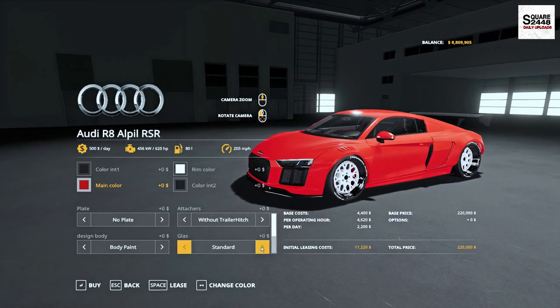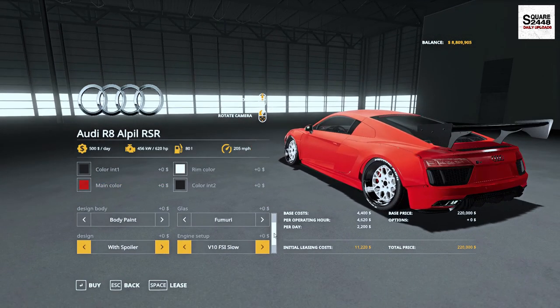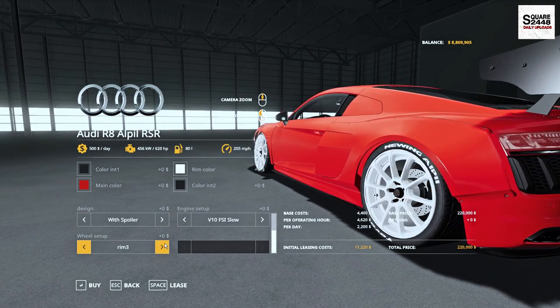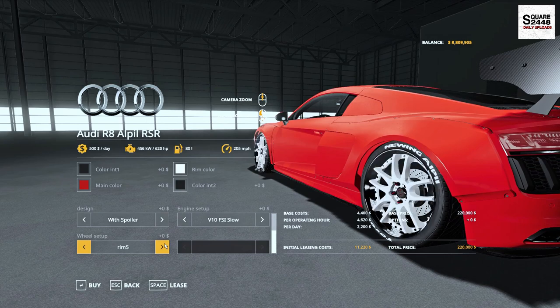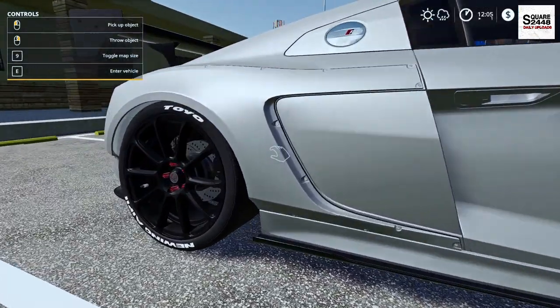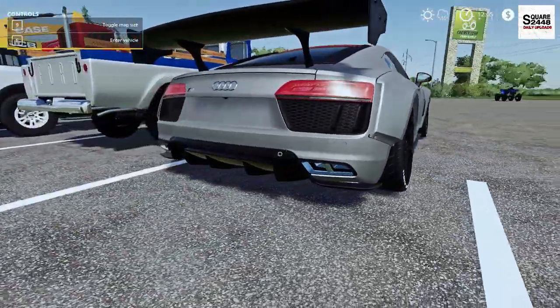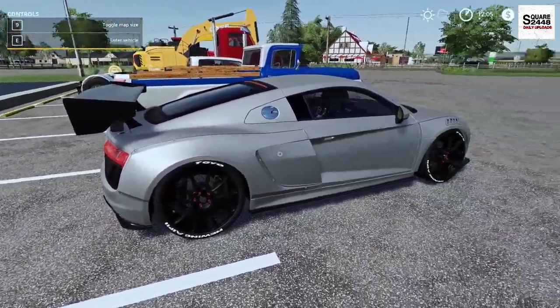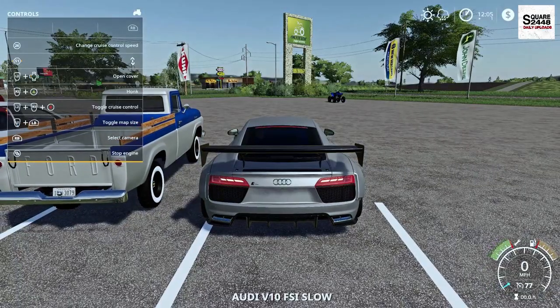We'll switch the color really quickly. You can get a few different options on the inside as we keep going down. You can get it with or without the big spoiler on the back, and there are several wheel options which are color changeable. This is pretty sweet — it has a pretty neat wide body all the way around and that huge wing definitely stands out.